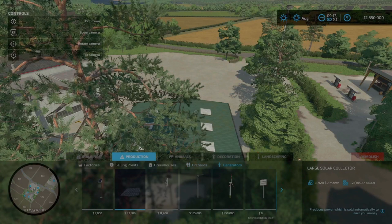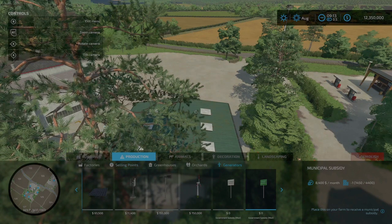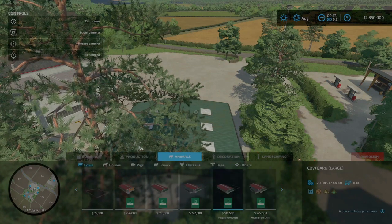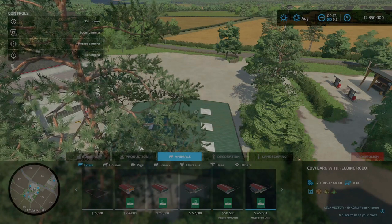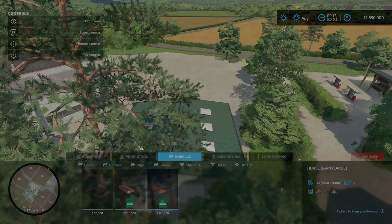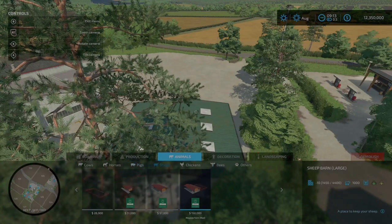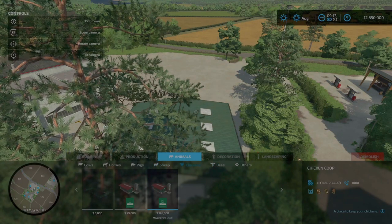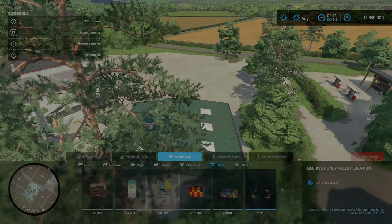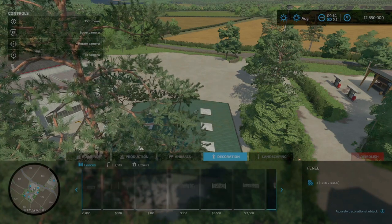I installed government subsidies because we're going to be buying quite a bit. Under cows you'll see cow barn large for a thousand cows - that's going to be epic - and cow barn with feeding robots. Under pigs you have one for a thousand pigs. Sheep - again a thousand sheep. You can have a thousand chickens. Nothing under bees and nothing under others.